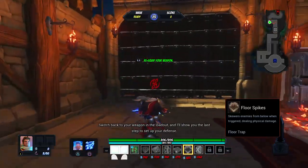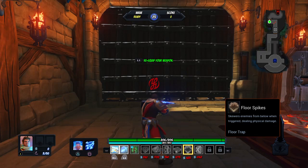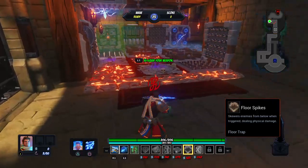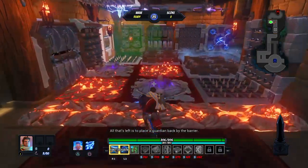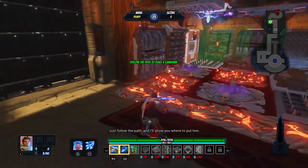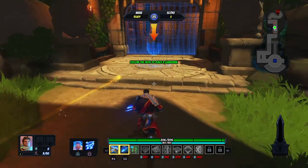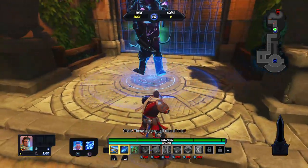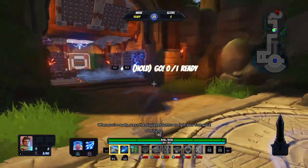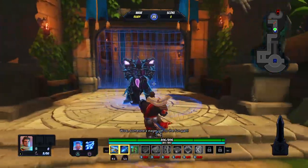Switch back to your weapon in the loadout and I'll show you the last step to set up your defense. All that's left is to place a guardian back by the barrier - just follow the path and I'll show you where to put him. Now select the guardian card. These big guys killed tons of orcs. When you're ready, press the displayed button to fight your first wave.